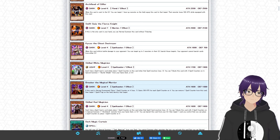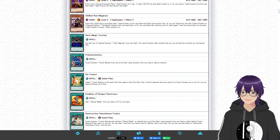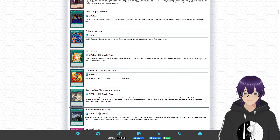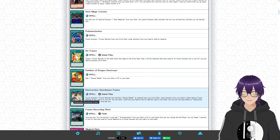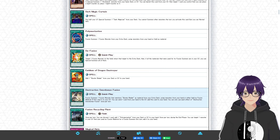Breaker the Magical Warrior is always a great card — one of the best normal summons in the game, or at least it used to be. As for the spell cards, Book of Moon is in my opinion the best card in all of Speed Duels — such a versatile and powerful card. Moving on, pretty much every spell card revolves around the fusion. We have Dark Magic Curtain and Emblem of the Dragon's Destroyer to search out Dark Magician and Buster Blader, then Polymerization, Fusion Recycling Plant, and Destruction Swordsman Fusion.